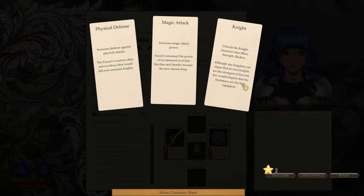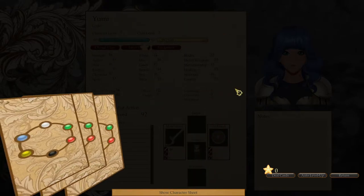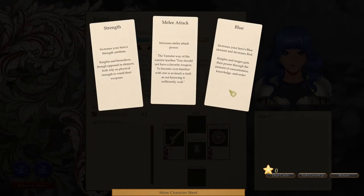Physical defense magic unlocks the knight character class. Blue strength blades. Although any kingdom can argue that its own knights are the strongest or bravest, few would dispute that the Arminians are the best equipped. Or we can raise physical defense. The Eirar's warriors often survive blows that would kill even armored knights, or magic attack. Let's go with knight. Increases your hero's blade skills — knights and rogues must know how to handle a blade with force and precision. Let's go with blades. And increases your hero's blue element — let's go with blue.